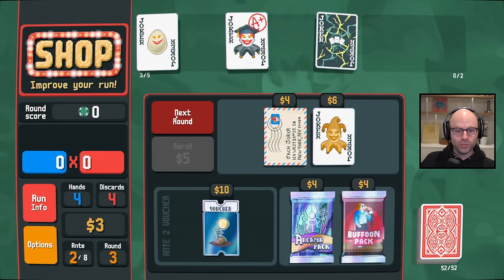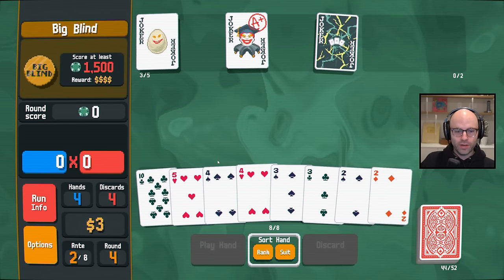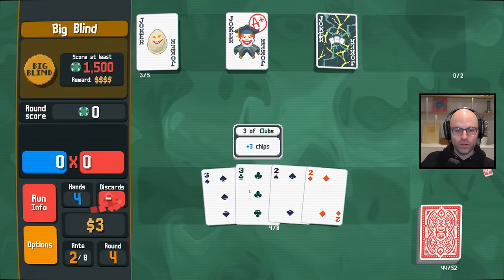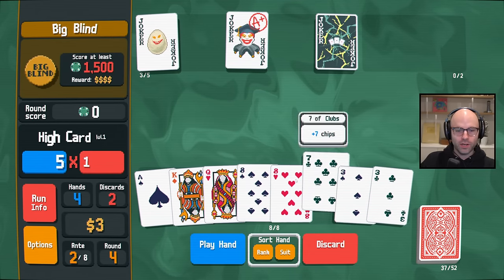I can't afford anything. We should just go next. I don't even know why I'm looking at this. We go again. We don't have aces, but we do have great three of a kind opportunities. You're insane if you don't try to get three threes.